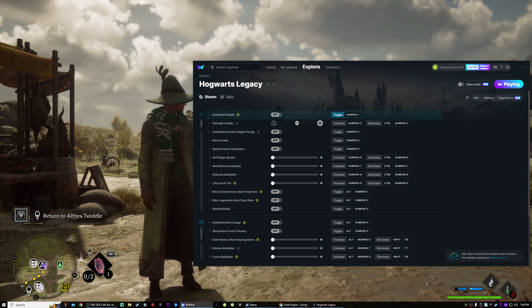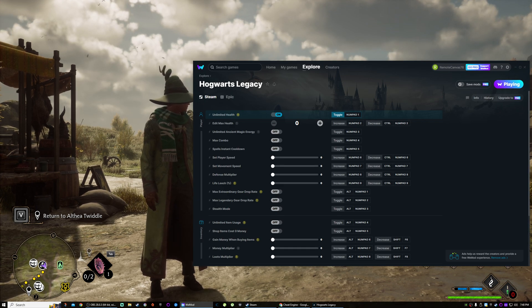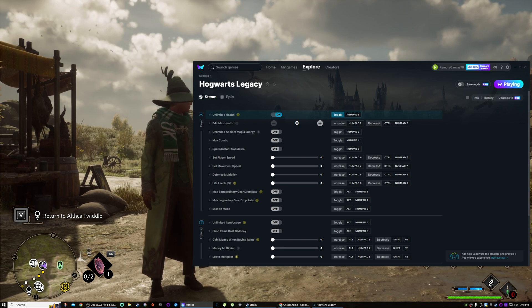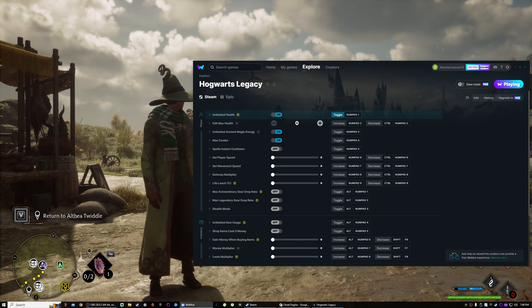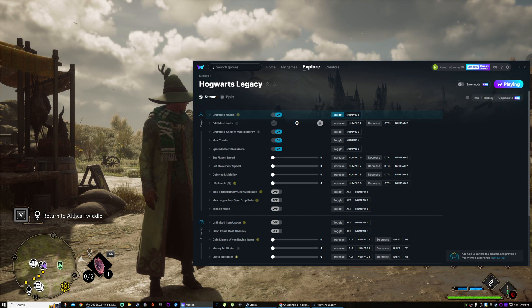In this case I'm going to turn on unlimited health — that's numpad key one. We got the ding that it's on. Edit max health — there's no point in doing that if you've got unlimited health. Unlimited magic and ancient magic energy, we're gonna turn that on. Max combo — sure, we'll turn that on too. Spells instant cooldown, so I should be able to use stuff instantly, we'll turn that on.